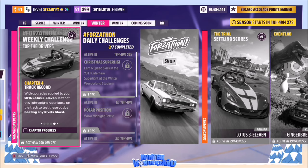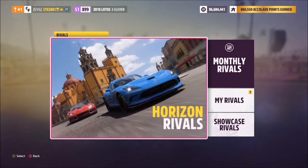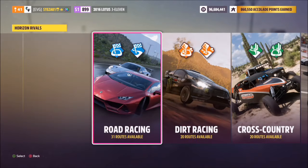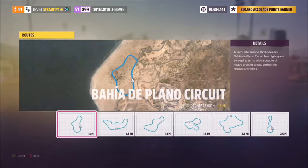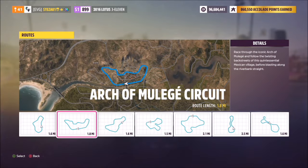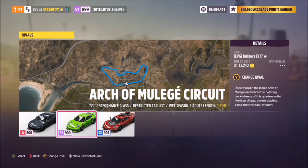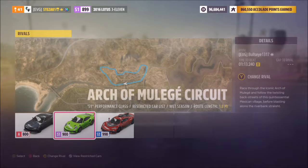The final challenge wants you to beat any rival ghost. To do this, head over to the online tab and go down to Rivals. From there, go into the main Horizon Rivals. You can pick any class of racing — I went for road races and picked Arch of Muleh Hey, the track I know best, but you can use whichever you like. Pick the car class your car is in — in this case, S1.